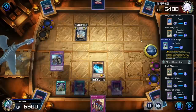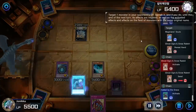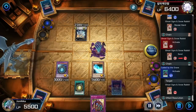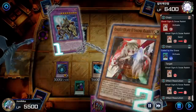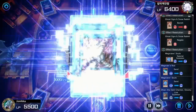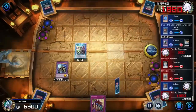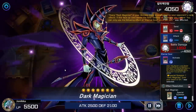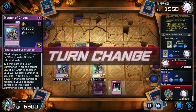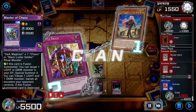I summoned Master of Chaos, which I haven't done in a very long time, because usually my opponents leave if I lock them with Secret Village. But these games have just been so long. My opponent used Ogre, got negated, and I used Called by the Grave. I summoned Magician's Rod to summon something stronger, then attacked and brought Dark Magician with Eternal Soul. I set down Skill Drain and if my opponent has a monster — gg.